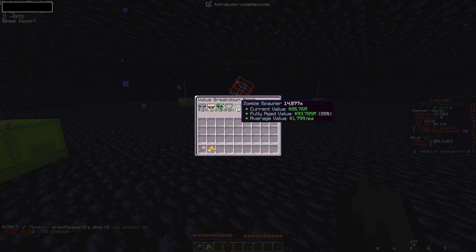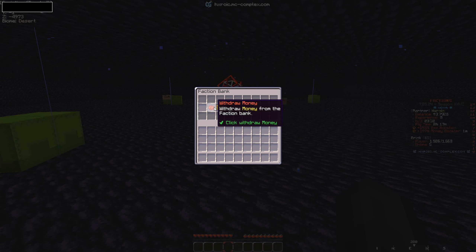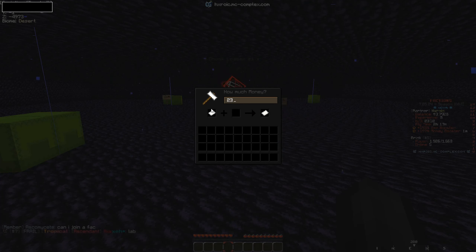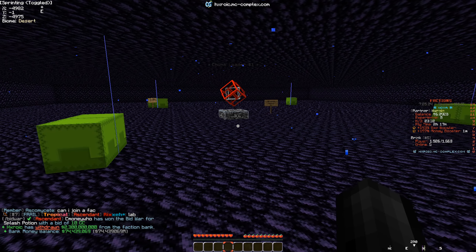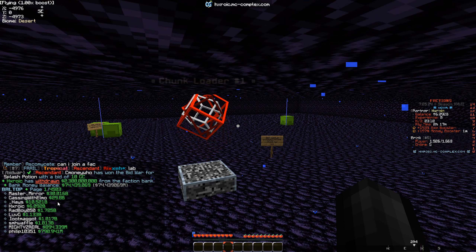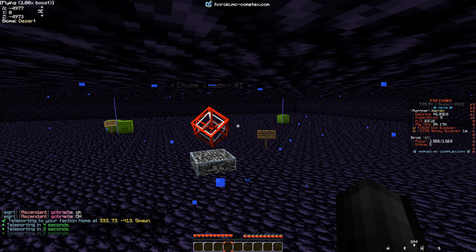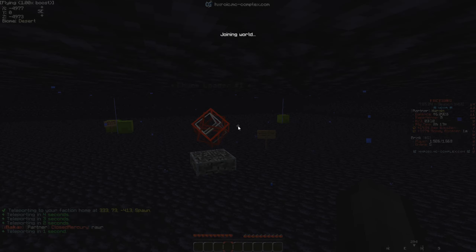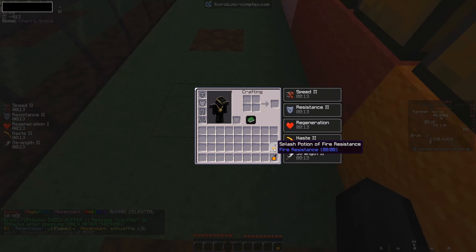Checking f top we're at 1.2 billion, with 2,800 evokers, 4,600 IGs, 3,300 creepers, 1,400 skeletons, and 15,000 zombies. I mined all the chickens. Now it's time to withdraw all our money from the f bank — 2.3 billion. Combined with everything else we have six billion dollars, making us the fourth richest person on the entire server.